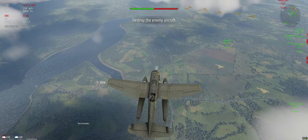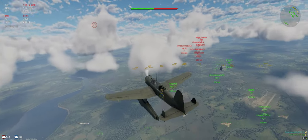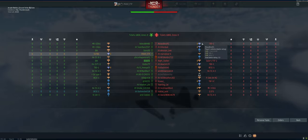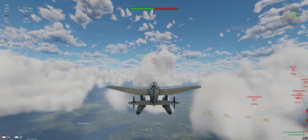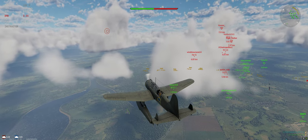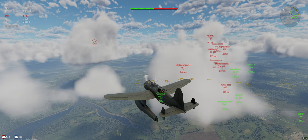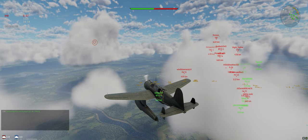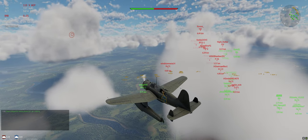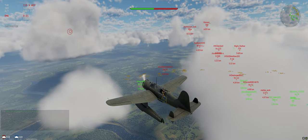We're going to drop our bombs first — hopefully not on our own ground units — just to lighten our load, makes the plane a little faster and climbs a little better. Let's see who's on their team: looks like four bombers, that might help. Like I said, I've been trying to dogfight with this thing and I've done alright, but it's not good — so we'll just focus on the grounds, and if we get shot down, we get shot down.